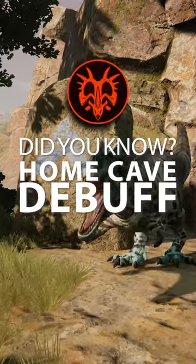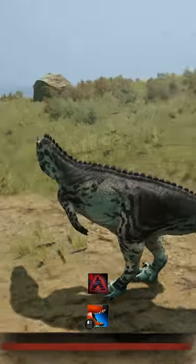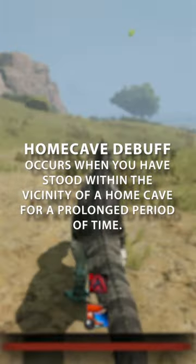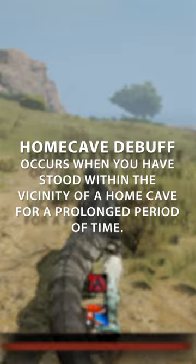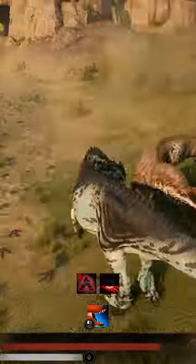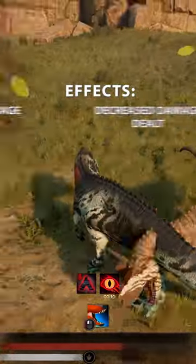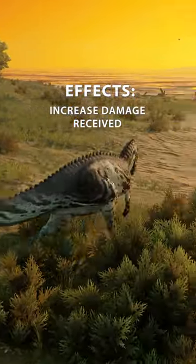Did you know if you hang around outside home caves long enough you will get a temporary debuff? This debuff appears when you have been standing in the vicinity of a home cave for several minutes and is shown by a red home cave icon. This debuff will affect your dinosaur by decreasing movement speed and damage dealt while also increasing the damage you receive until you leave the area.